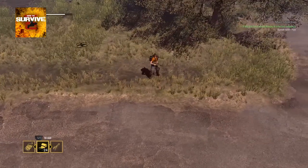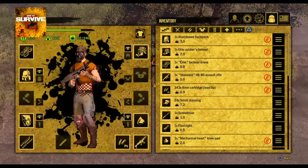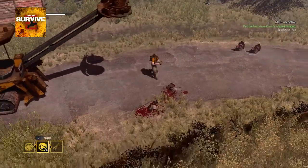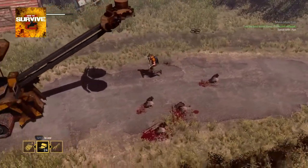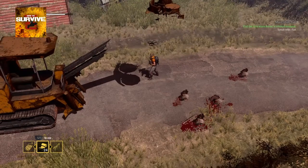Now it says 'speak with the fam' — speak with the farmer. Which, the first time I went straight to him. What made completing this mission all the more annoying is there is no pause in this game. The only way I could pause was to go to a video and trim it, which puts the game in suspension.